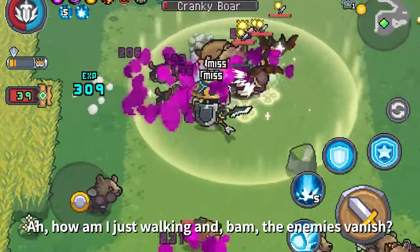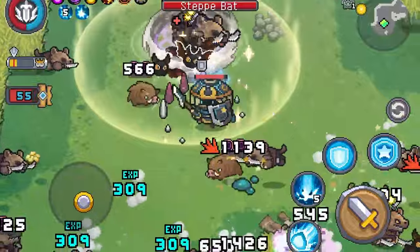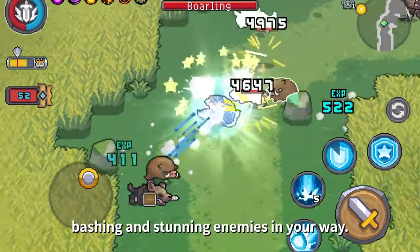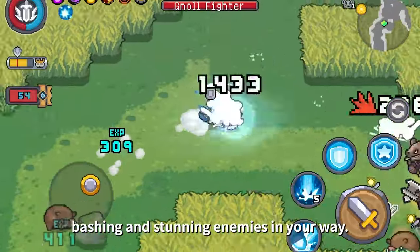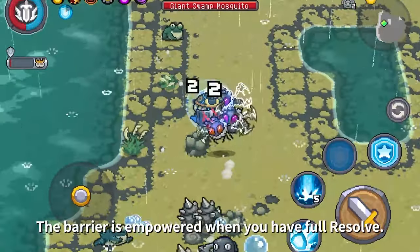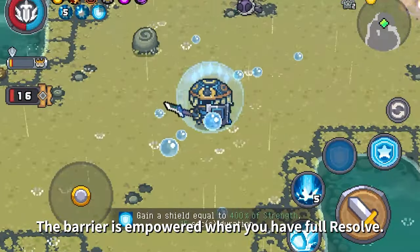Just walking and the enemies vanish! Active: Shield Bash — rush forward with your shield, bashing and stunning enemies in your way. Kinetic Barrier: deploy a force barrier that absorbs incoming damage. The barrier is empowered when you have full resolve.